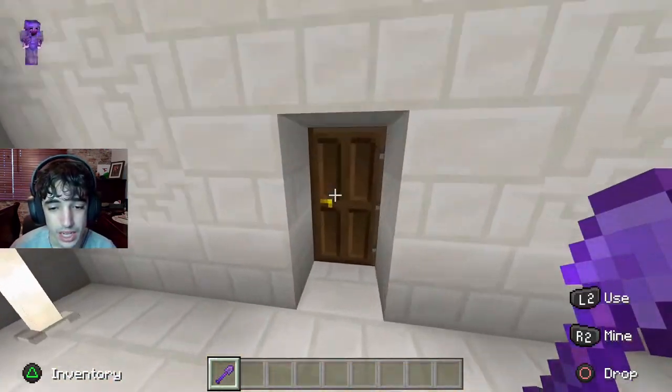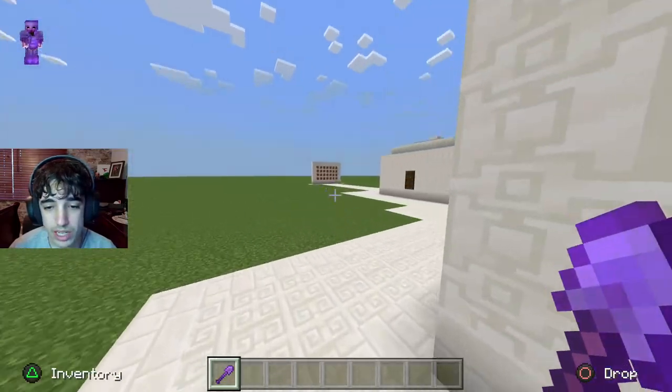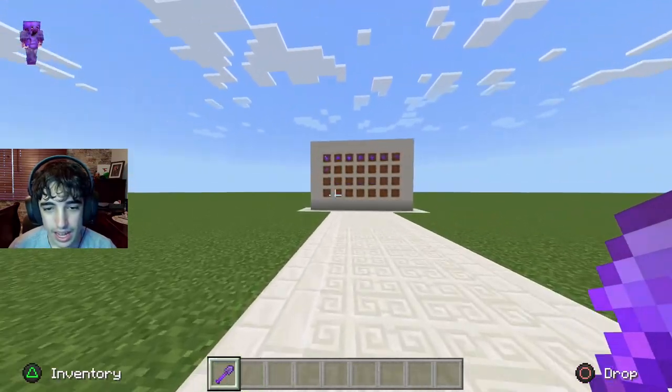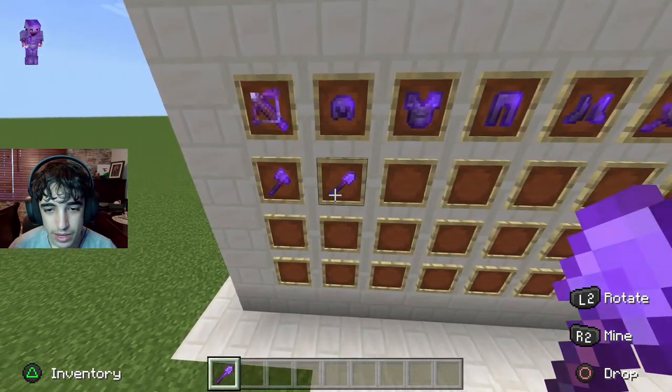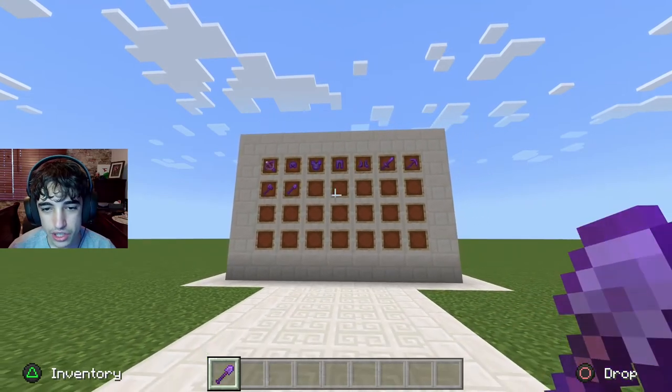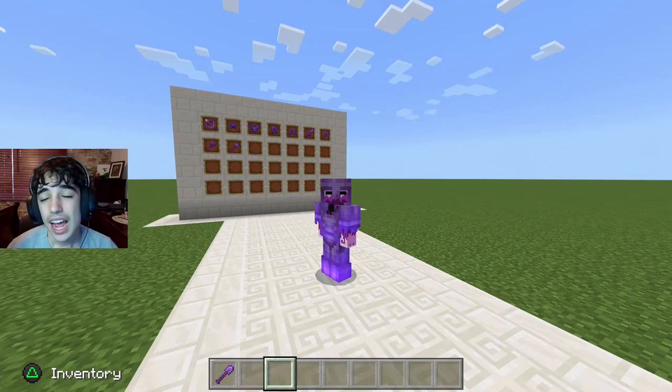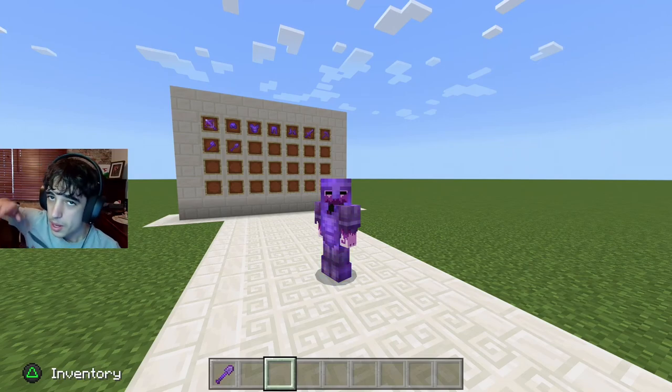Now we're going to put the shovel on our enchantment wall right here at the side of the building, and boom — we now have finished the shovel. Let me know the next thing you want me to show off the best enchantments for, and I will see you all in another video. Peace.